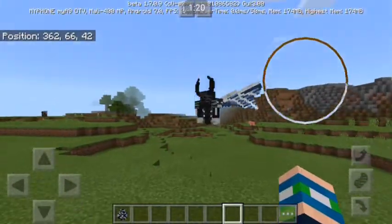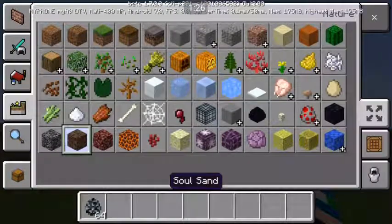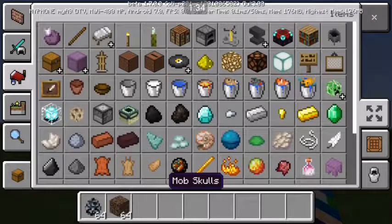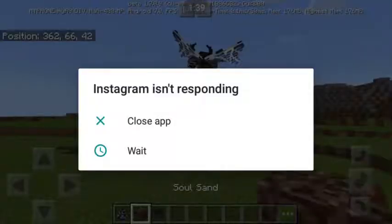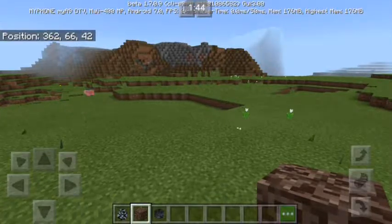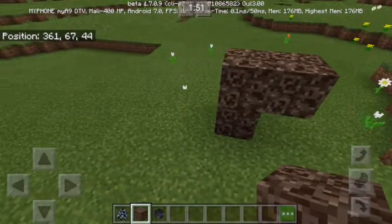It's showing because it cannot fight. So let's spawn the fight — this thing, the Wither head. We will see if the Wither Demon Boss will fight the leader. Let's spawn the wither.